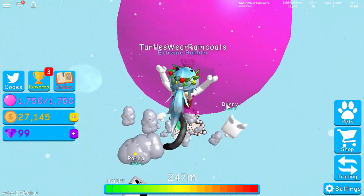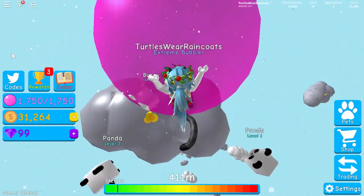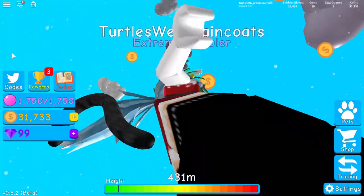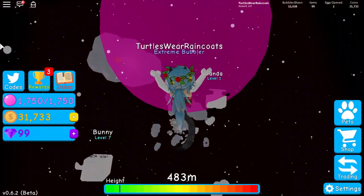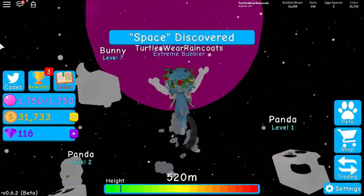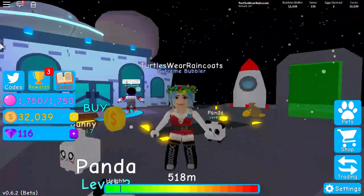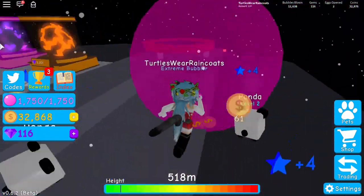I can see the next island! Let's go find it — right up here. Almost there, just two more jumps... don't fall back down... right there... yes! I made it! We made it onto the next island — it's a Space Island! I think that's what it's called. This is so cool!